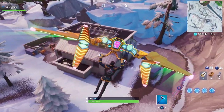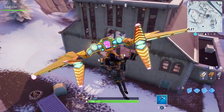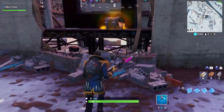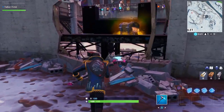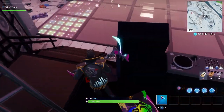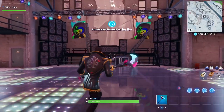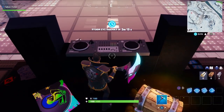I don't know how many people remember when this thing was actually super loud and a lively dance club — anytime you got near it, it would play some horrifically loud music. But this is the building right here; it's in the snow biome, just northeast of Happy Hamlet. Right here is the DJ booth, and there's a chest that spawns right here. You can still see it's a dance club, but it just doesn't make the loud noise anymore. You can see the speaker setup and the turntable.